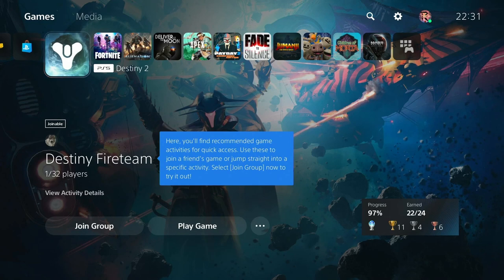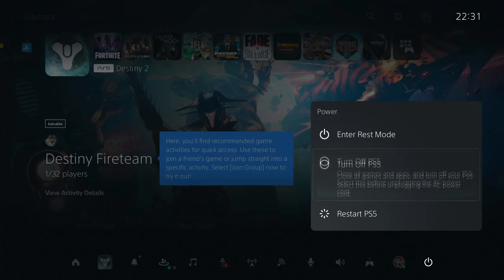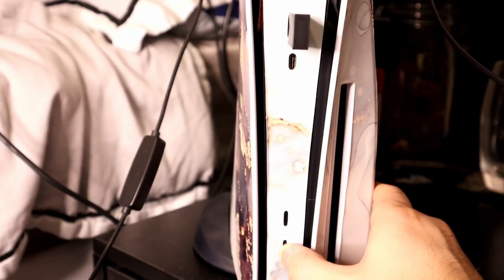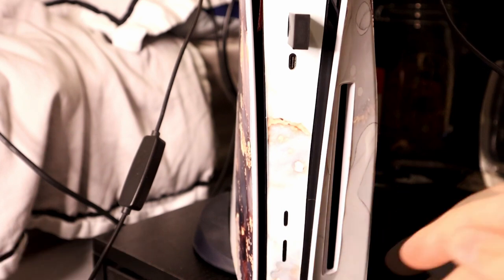Number 37: Safe Mode. The PS5 has a safe mode that almost no one knows about. To access safe mode you'll need to fully power down your PS5, then press and hold the power button and keep holding until you hear the second beep. This is great for if you run into any trouble with the console as you can troubleshoot it from here.